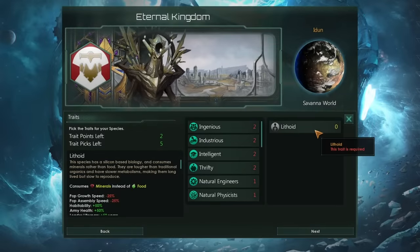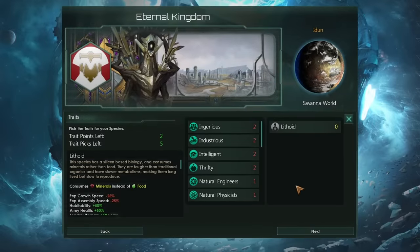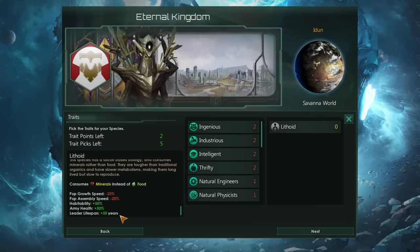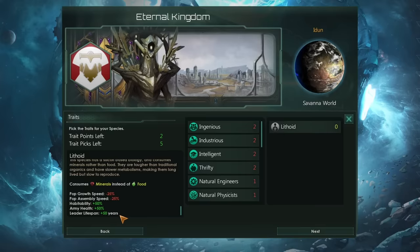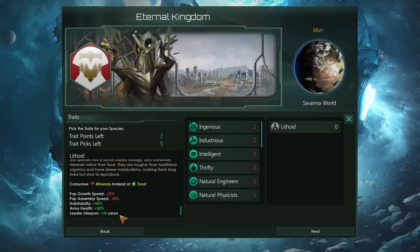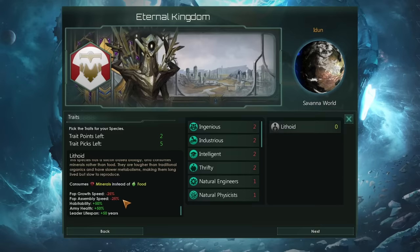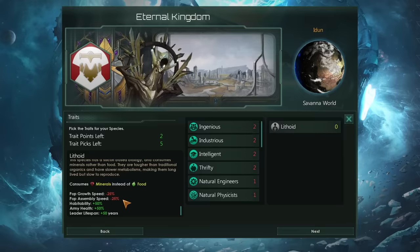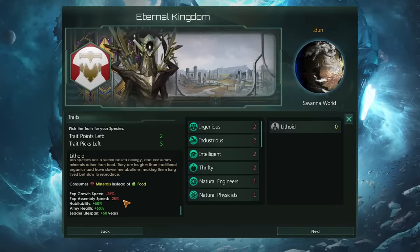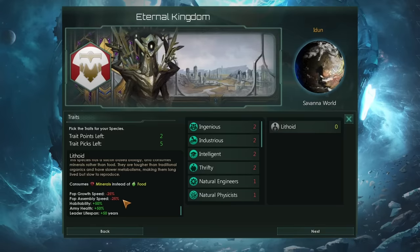There is also another path we could take, and that is being a Lithoid species type. By being a Lithoid, you actually get plus 50 years of leader lifespan, which should go a long way to offsetting the cost of having Overtuned give lots of big negative modifiers to your leader lifespan. Yes, you do get big reductions to pop growth speed and pop assembly speed, but you can immediately offset these with some easy and simple choices for points that will give you quite a lot of extra pop growth before you start getting some of the meatier traits like the Overtuned version of Erudite.